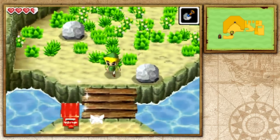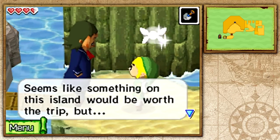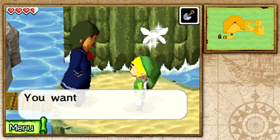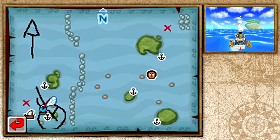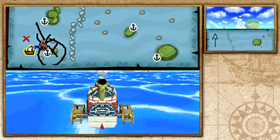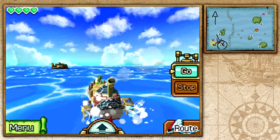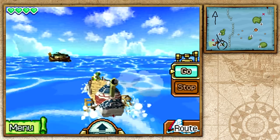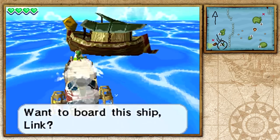We only have two power gems and one courage gem so it'll be a bit before we really get into the upgrades. Before heading northwest I want to stop at a traveler's ship, and then I'll head over to the Isle of Ember before taking the foggy route to the northwestern sea.